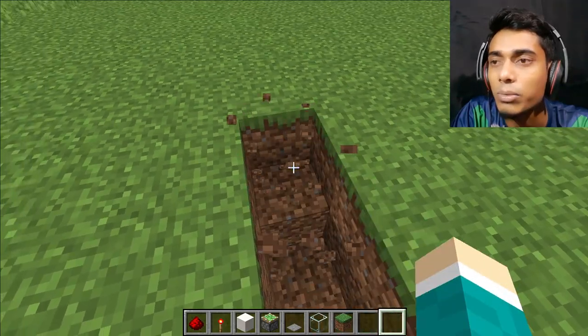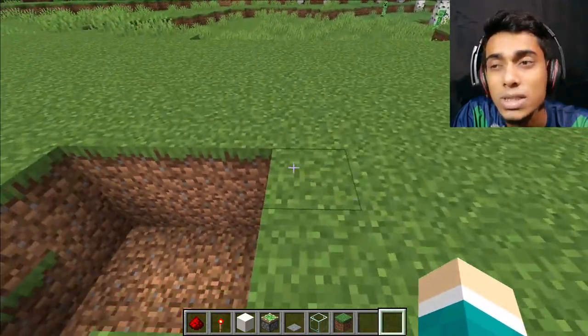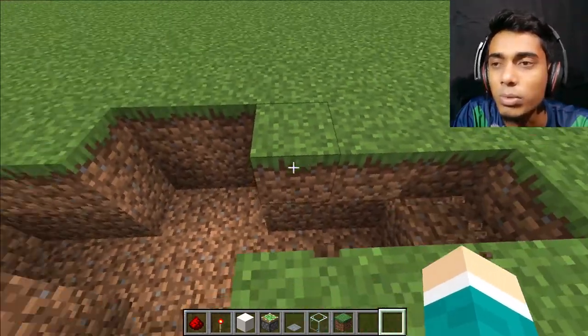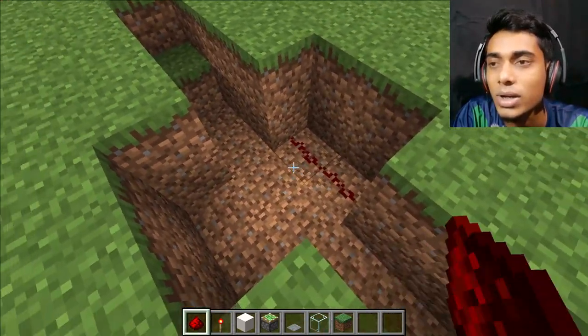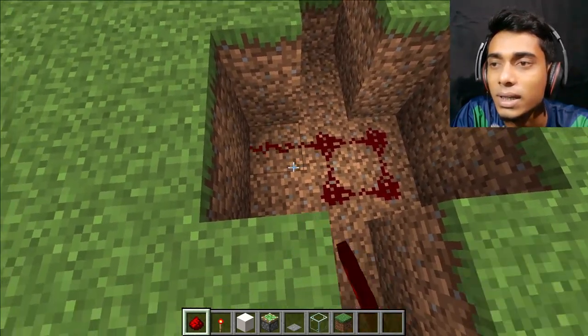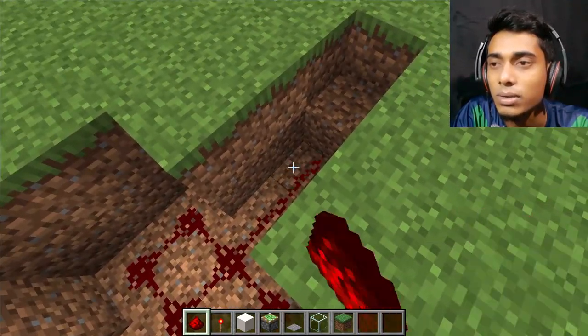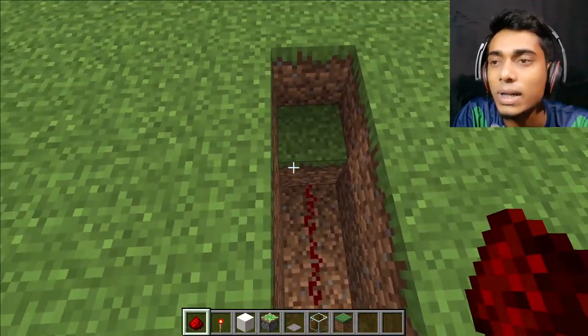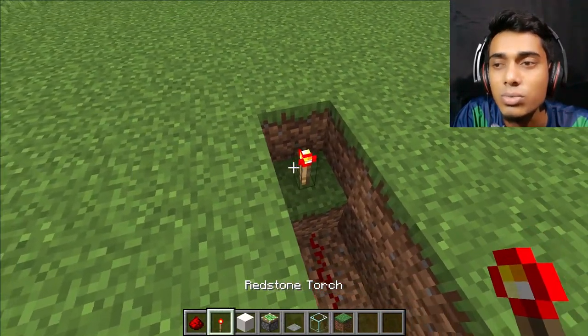And over here. Now one block is here. Do the same thing over here - two blocks and two blocks again and one block. Now place redstone dust on every place. Now place one and one - perfect. Do the same thing: one, two. Now place a redstone dust.